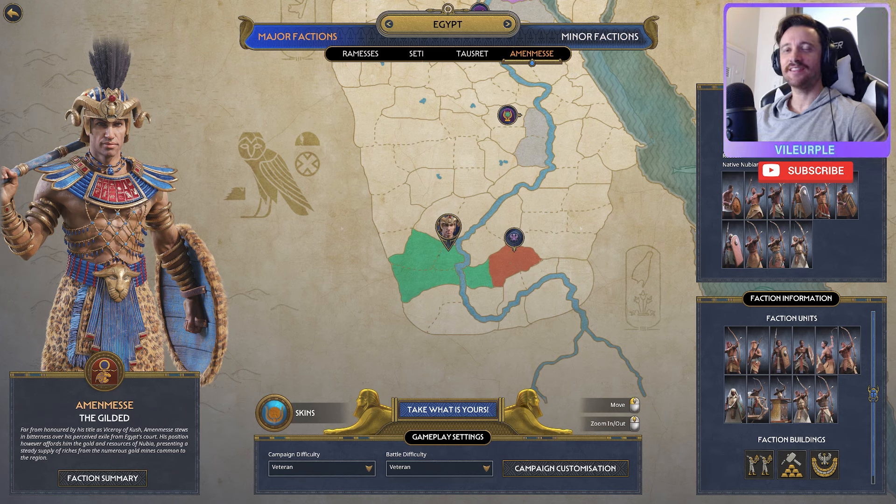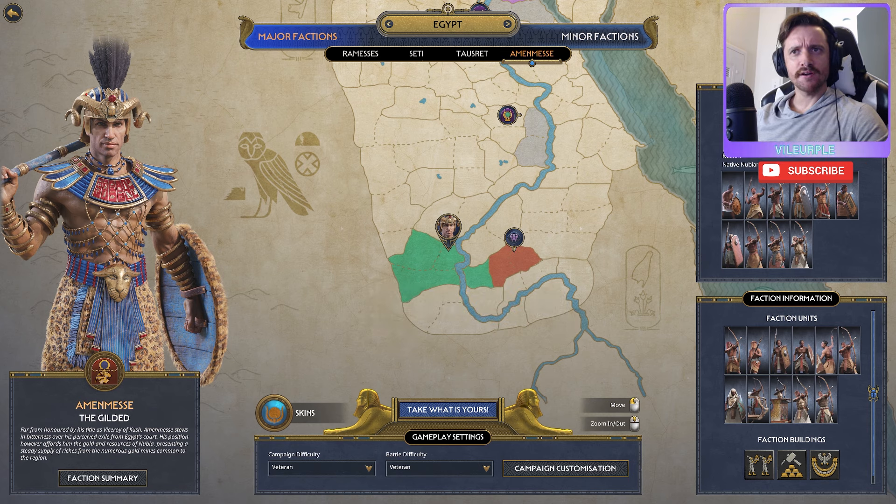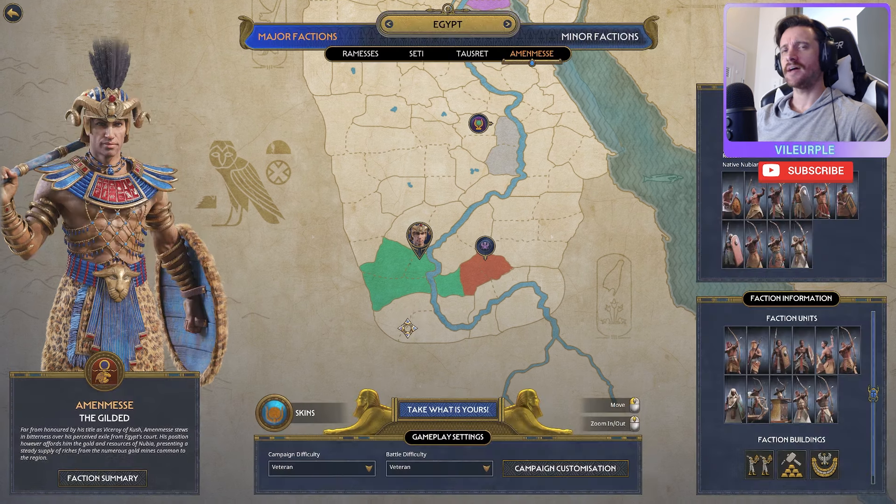Hey, what's up y'all, welcome to another Total War Pharaohs Dynasties let's play — the first 10 turns with Amin-Mess, the Egyptian major faction. Far from honored by his title as Viceroy of Kush, Amin-Mess stews in bitterness over his perceived exile from Egypt's court. His position affords him the gold and resources of Nubia, presenting a steady supply of riches from the numerous gold mines common to the region.